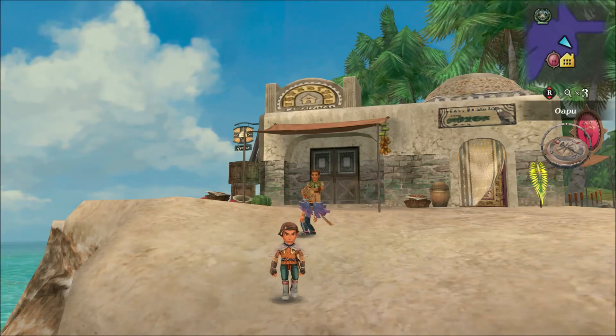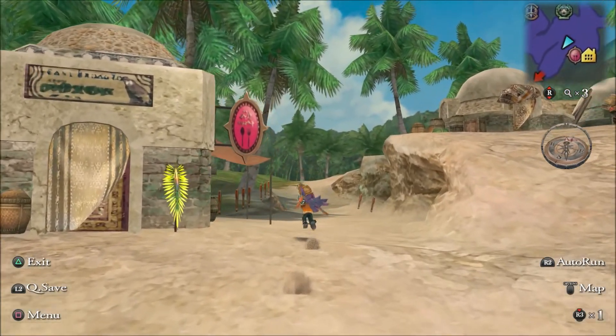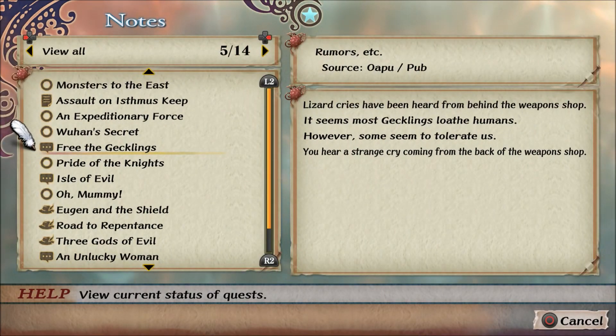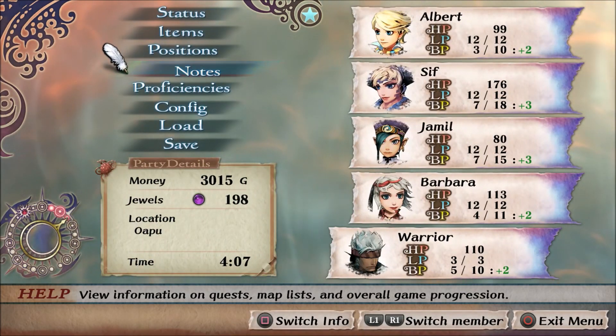What is up, everyone? Welcome back to Romancing Saga: Minstrel Song Remastered. In the last episode, we got some info on Free the Geklings. We need to head to Gekling Cave to advance that quest.